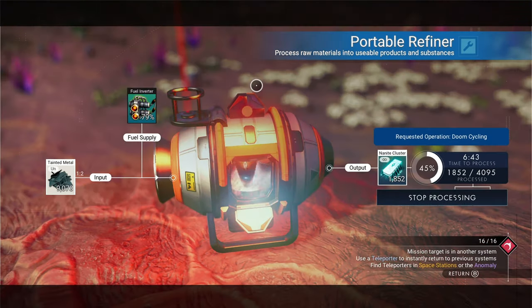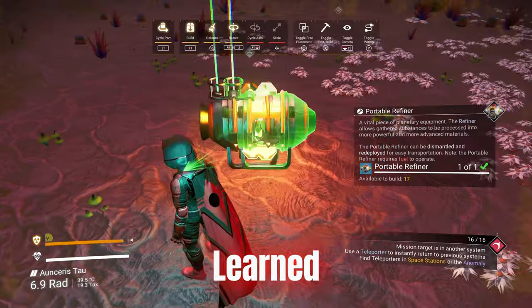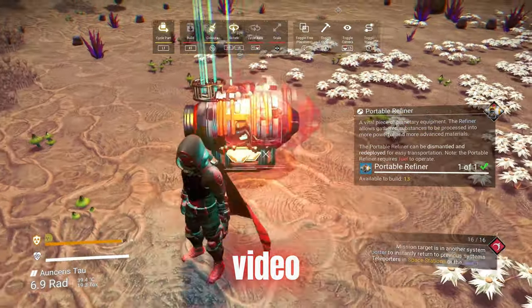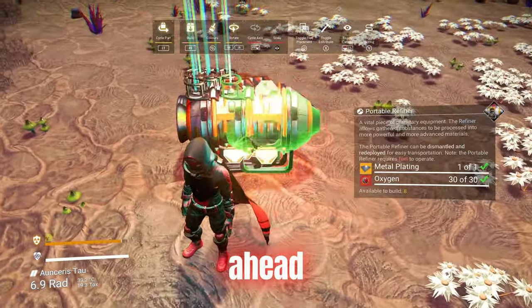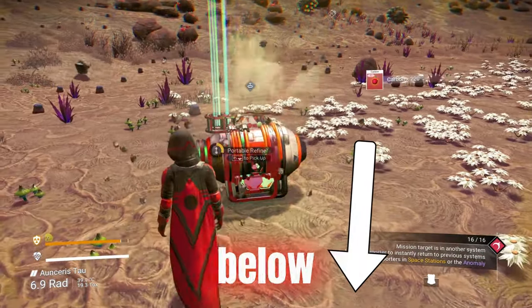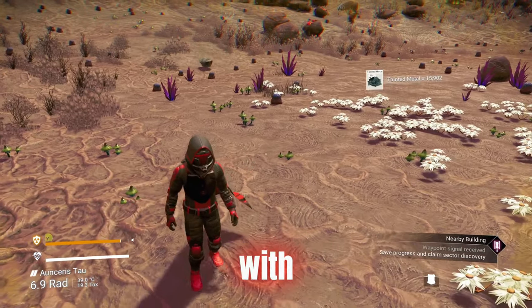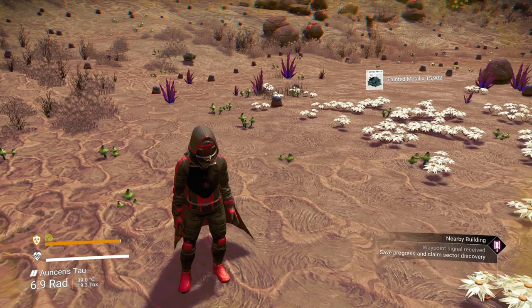So far, pretty easy. Now, what you're going to want to do is use the duplication method we learned in my duplication video. If you haven't already, go ahead and check it out right here, or again in the description down below. Anyways, you're just going to duplicate until satisfied with the results, like I'm doing on screen right now.